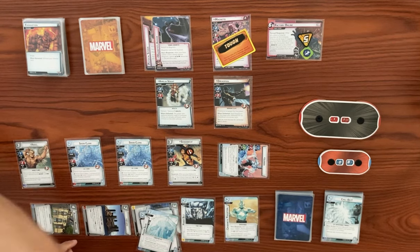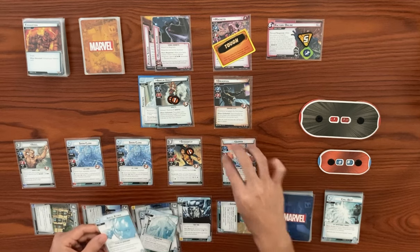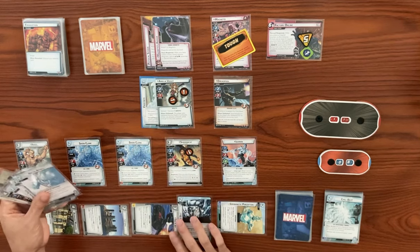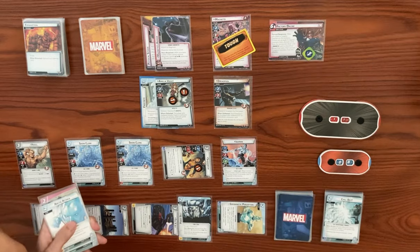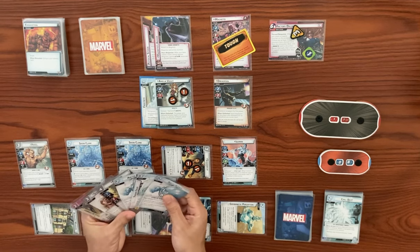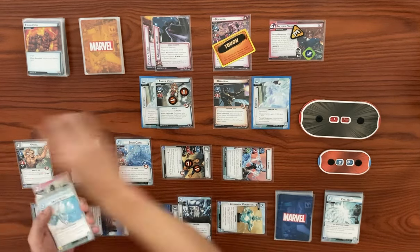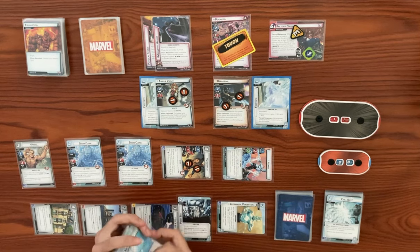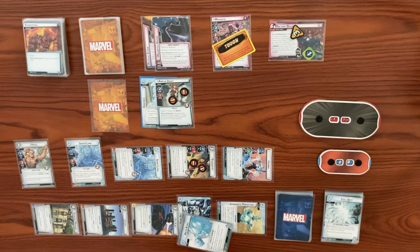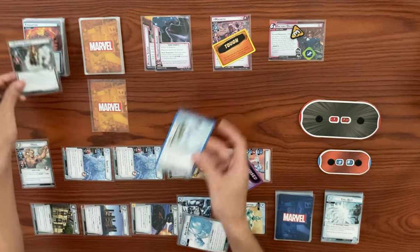Shadow Cat thwarts for two from the main, dropping from five down to three — she'll take a consequential damage. Then Iceman swings for two with Dreadpool, triggering freeze to give him frostbite, dealing two damage. Snow Clone swings for two, knocking out Dreadpool — he won't take consequential damage because frostbite's on Dreadpool. He's dealt as an encounter card and the frostbite is set aside. Snow Clone swings for two to knock off Amelia Vault — when she's defeated, we get confused. He won't take consequential damage because of frostbite on her. Frostbite set aside and Amelia Vault is gone.